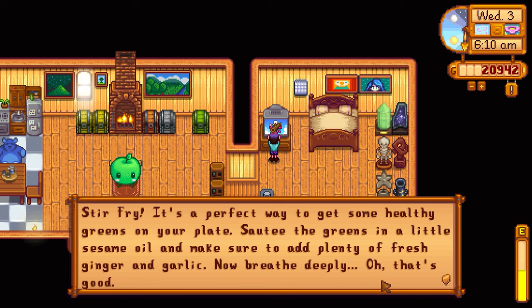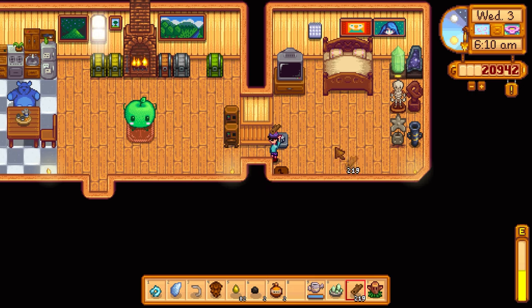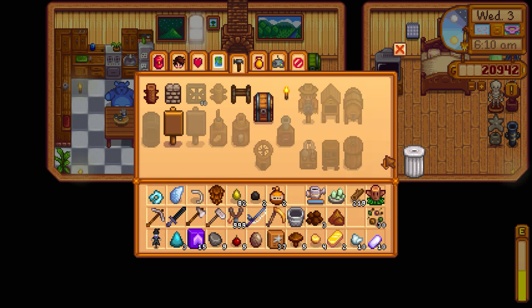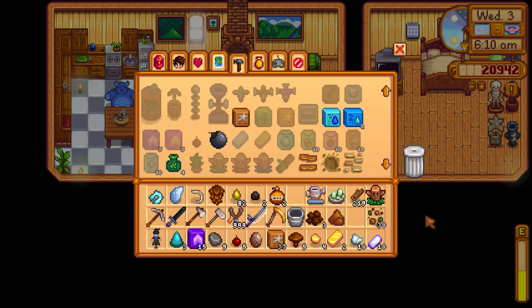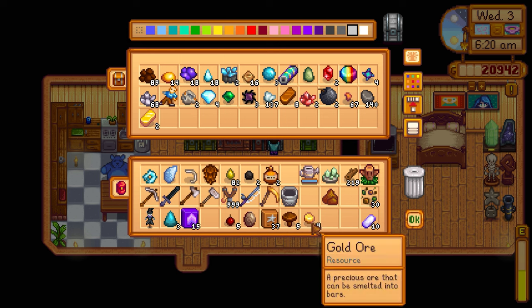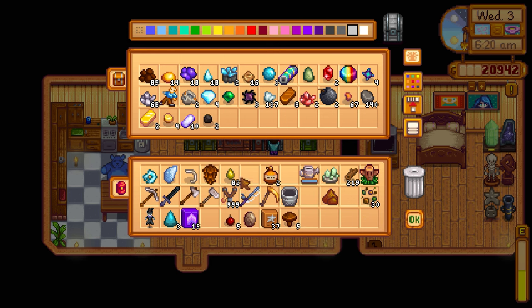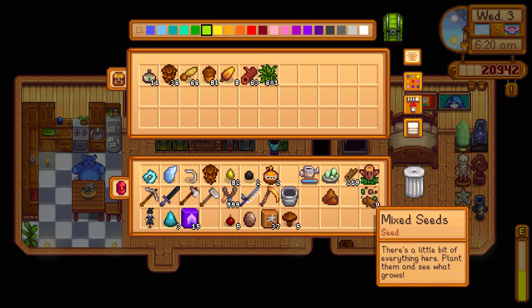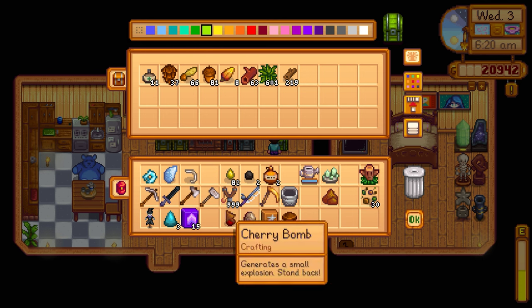Queen of Sauce today has stir fry — I think we already have that recipe. Someone in the comments also said to make a butt-um sound effect with the flute block and drum block. The drum uses stone, copper, and fiber — definitely doable. We're one gold ore short of another gold bar, which is frustrating. I'll keep some coal in my inventory to keep processing geodes.